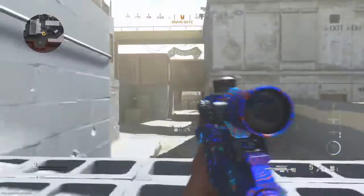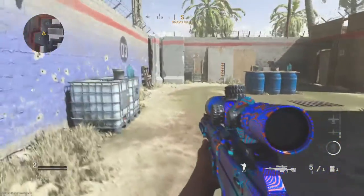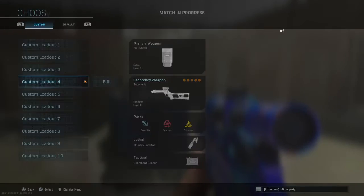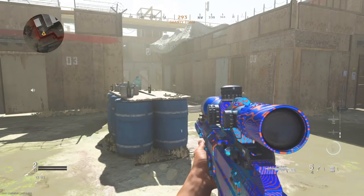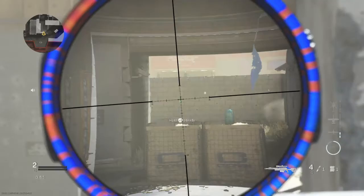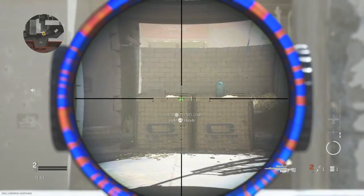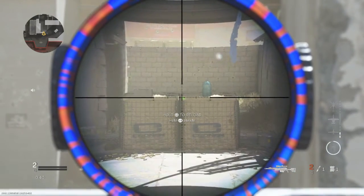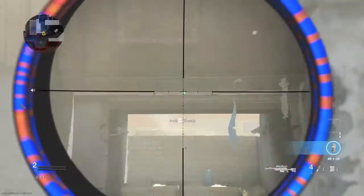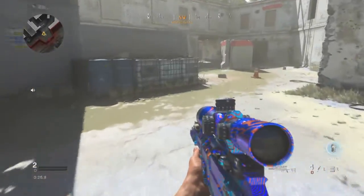Now let's go to sniper rifles — they're not that hard. You just want to get on Shoot House and keep killing people from the ledge. For lots of kills and kills with all attachments or no attachments, play Shipment. For mounted and long shot kills, get on the ledge and just kill people from there. If you need 100 long shot kills, this is the spot.